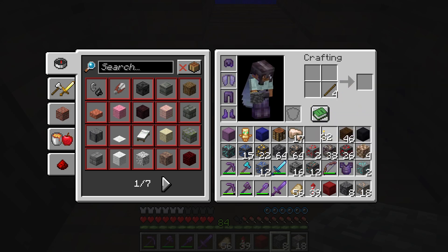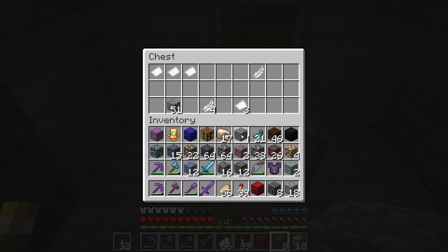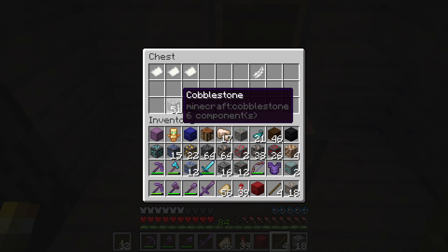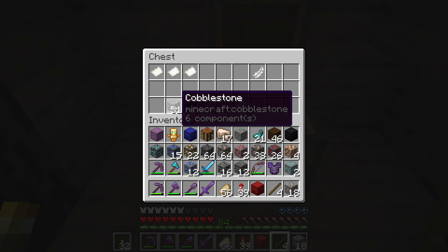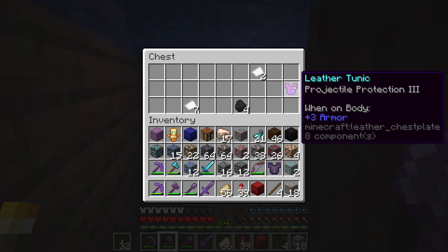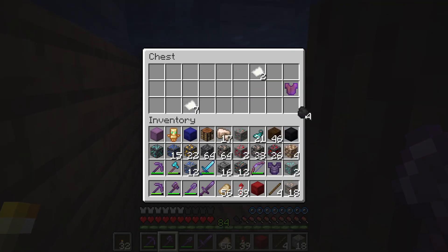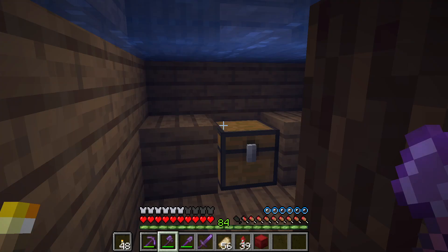I'm gonna craft a little bit. Wait, the cobblestone — I guess it was here. Okay, there's some coal. I'm gonna make these into torches as well.